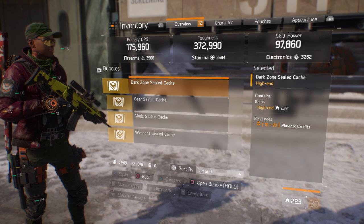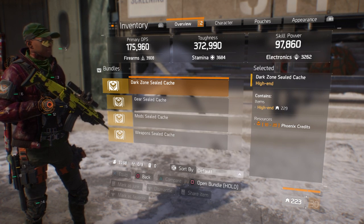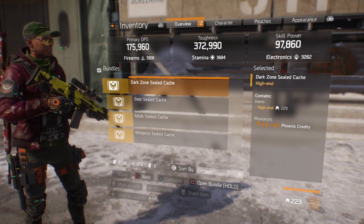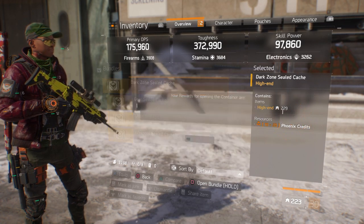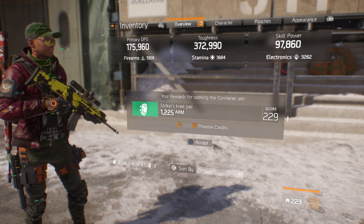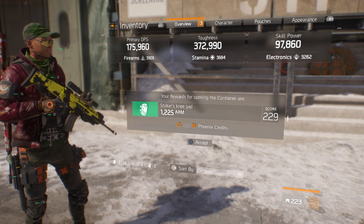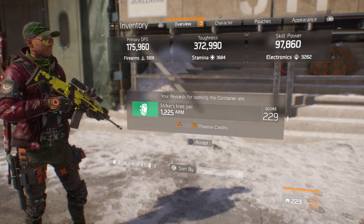This is the dark zone cash cache. This one you can get 10 to 20 Phoenix credits and a high-end item. I got 19 Phoenix credits and a Striker knee pad — also 229, the highest score in the game right now. Cool.